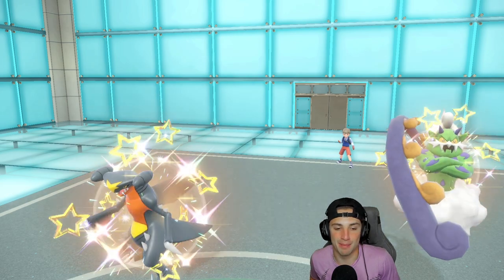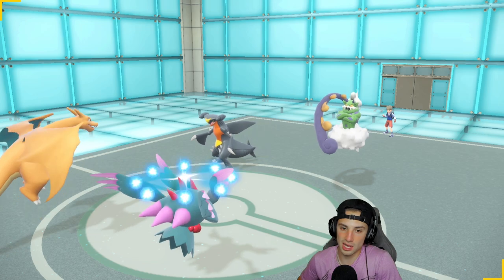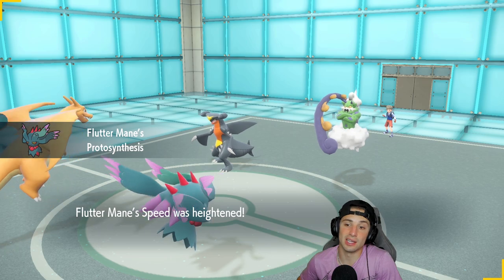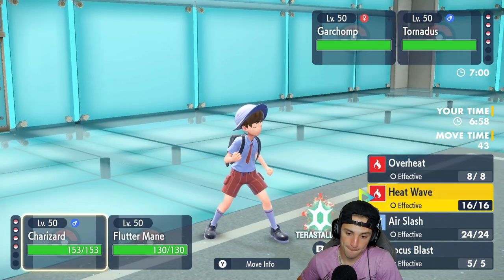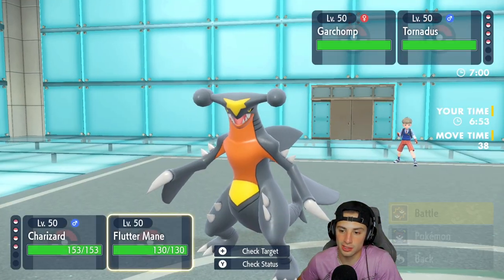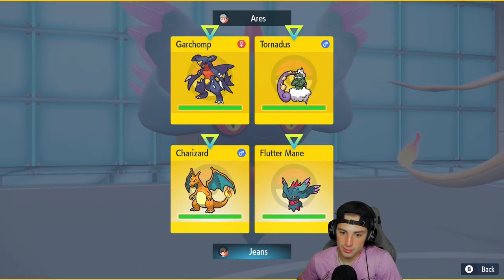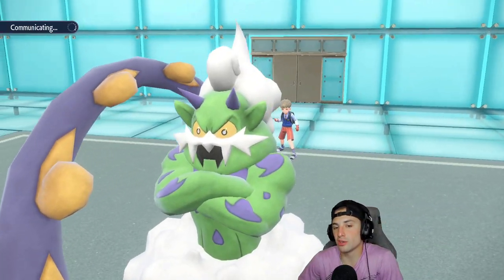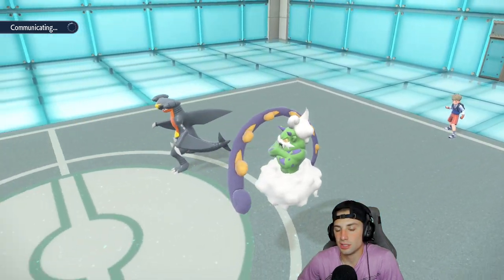They end up going Garchomp alongside Tornadus. I could hard swap into Lilligant and start getting after it, maybe pop Sunny Day next turn, or I can Terastallize to eat up the Rock Slide and pop a Heat Wave — that sounds a little bit better. We'll pop Sunny Day. I know we're not going to KO Garchomp but Garchomp should not be able to KO us with a Rock Slide.